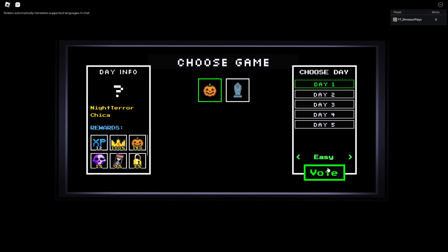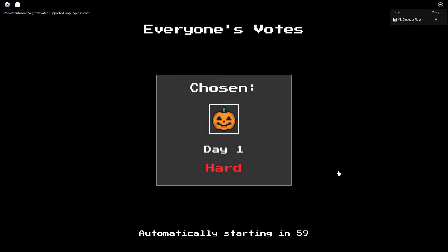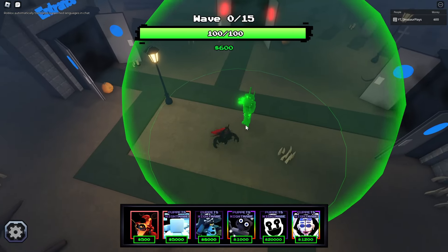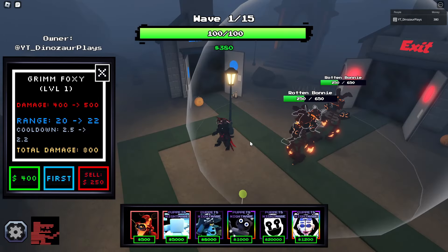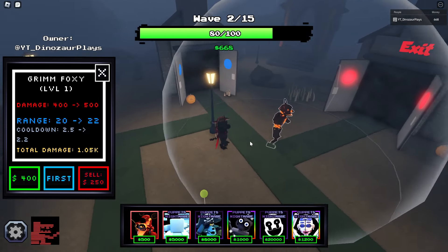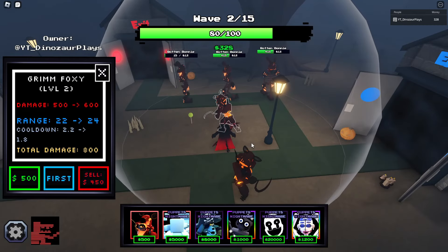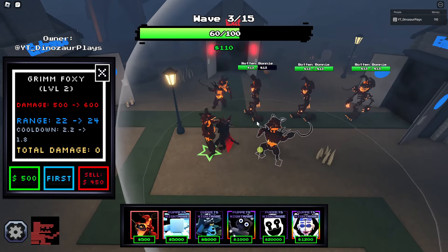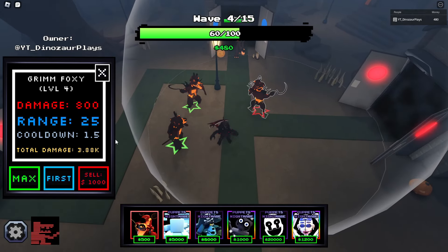We have two game modes — we'll just do Day One hard mode, shouldn't be too bad. I need to do some testing on Grim Foxy's DPS. I'll have to double check — why am I playing hell mode? I have no idea why I clicked that. I'll put a Grim Foxy right here. He looks pretty cool, decent range of 500. His attack rate is not very fast. I can place three — I might die right now because I accidentally clicked hell mode.